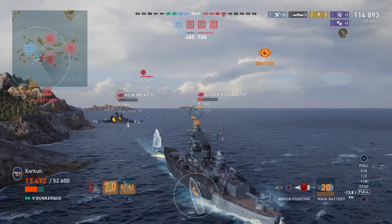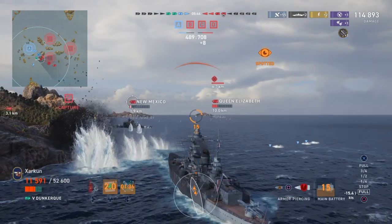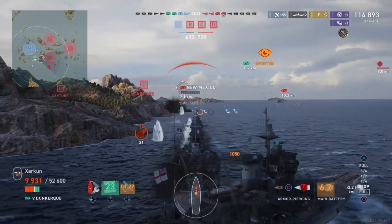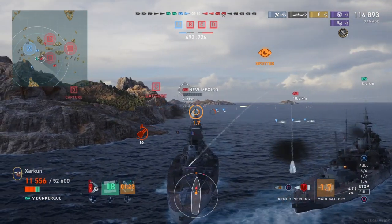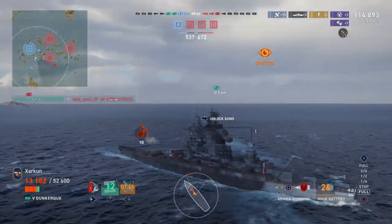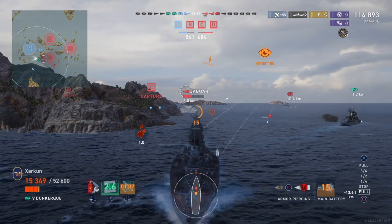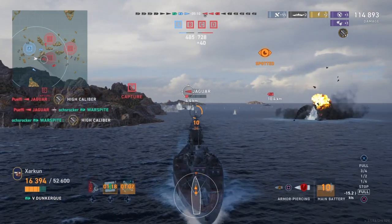We are angling primarily against the Queen Elizabeth. We don't have to worry about the New Mexico as long as he continues to shoot the bow of the ship, and unfortunately I am going to back into our special guest Will — not good, sorry about that, Will. Anyway, trying to retreat from this situation, maybe get the finishing shot off on the New Mexico, but Will does it for us. He is not on the most health, though, and here comes the enemy Jaguar looking to torpedo Will into oblivion. Unfortunately he succeeds — Will goes down.